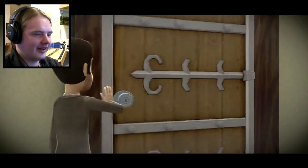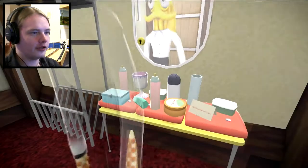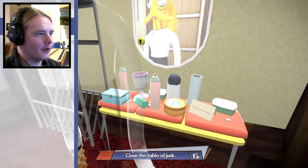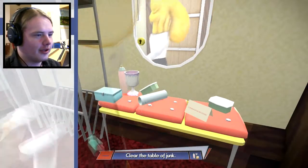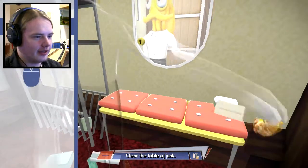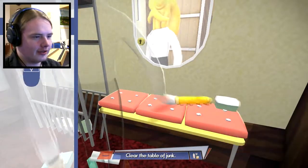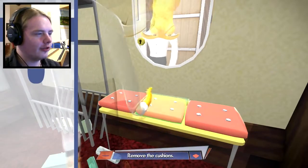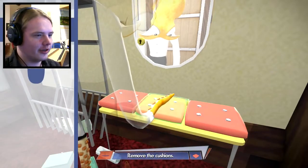Get out of here, dude. I'm not dressed yet. I could just show up at my wedding just wearing it. Clear that table. Move the mouse to control Octodad's arm. Clear that. Get that stuff off of my — what kind of table has cushions? Left click to grab stuff.